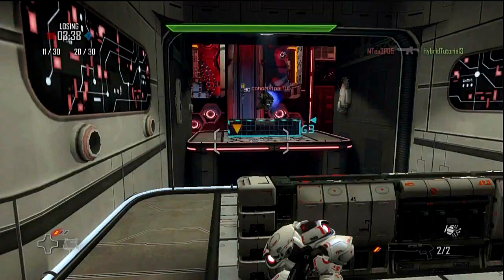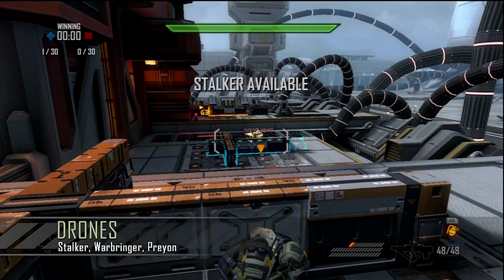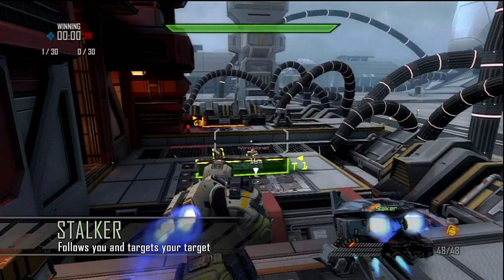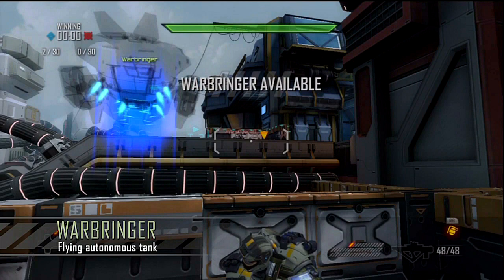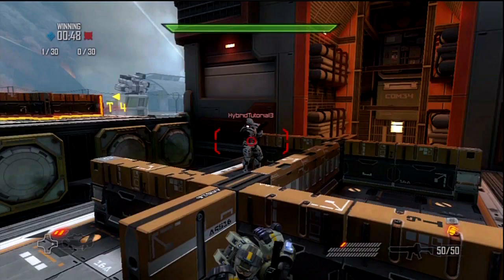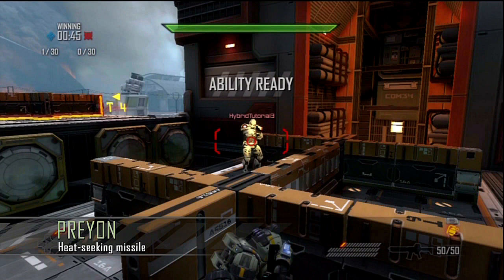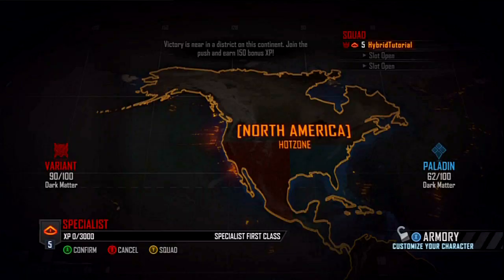There are over 1,700 possible loadout combinations, so there's something for every single kind of playstyle. When you're on a killstreak, you're awarded drones to call down to the battlefield. Your first kill gives you a Stalker, who follows you around and shoots what you shoot. On your third kill, you're given a Warbringer, a flying autonomous tank that flies around the map on its own, firing on enemies it sees and hears. The deadliest drone is awarded on your fifth kill — the Praion. It will hunt down the nearest enemy player like a heat-seeking missile and kill them in one hit.